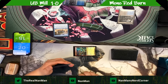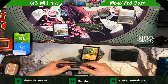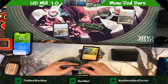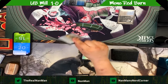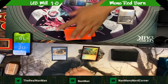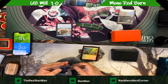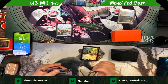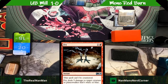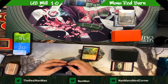Burn decks run about 20 lands. A good idea for the list are lands like Inspiring Vantage, Fiery Islet, or Sunbaked Canyon — yes, you take one damage when you tap them, but you get to draw cards, which is often a challenge for burn. And look at this sideboard card — Fry — let's just fry that little crab.